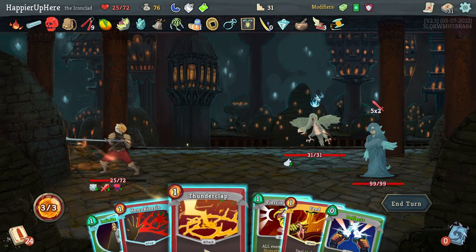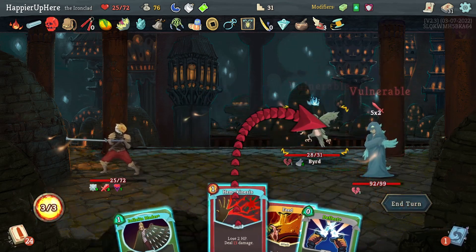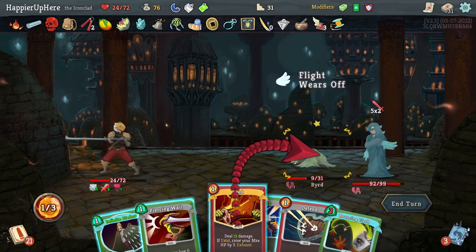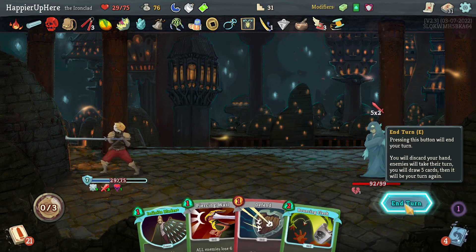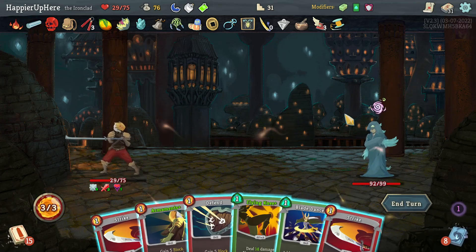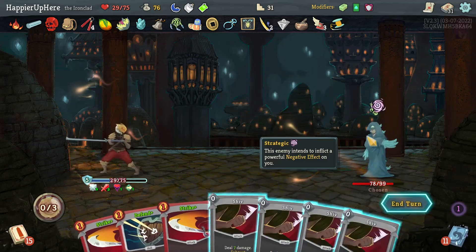Let's see — if I do Hemokinesis and Feed can I get this guy to the ground? Let me try: Thunderclap, then draw with Hemokinesis, then get this guy to the ground with a Strike, then kill with Feed. I'll take some damage from the action, but I won't take any damage because of the Deflect. Actually I wouldn't have taken any damage because of the plated armor either.